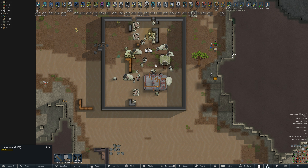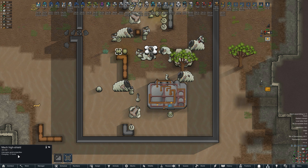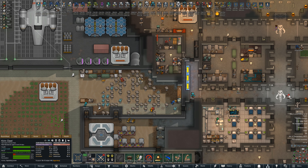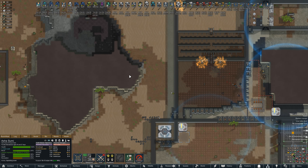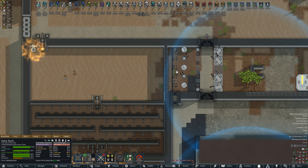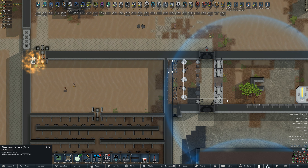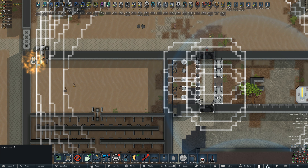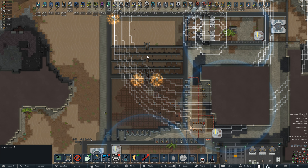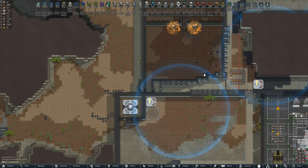Hey guys, Dale here back with some more RimWorld. We have a mech cluster and the high shield is currently offline for about 11 hours recharging. I have Kieran and Asha on their way to the mortars. We're going to anger these mechanoids — we have these doors open connected to a switch, and a shield up here. We'll see if our weapons can hold these guys off, and if they make it into our trap maze, I'll call for some folks to come over.